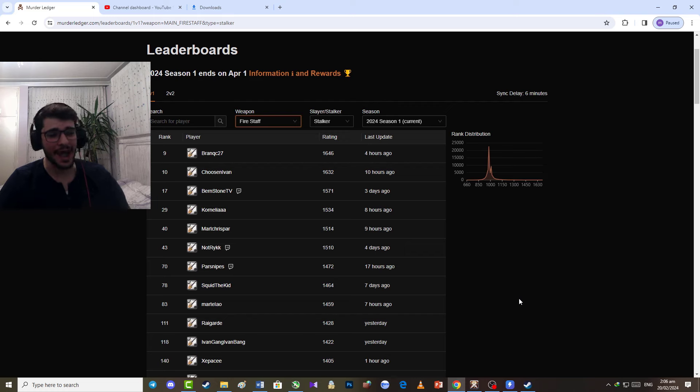Now let's talk about one of the greatest weapons of all time across recent patches — it's been on top for about a year. It's the one-handed Fire Staff. In the top 100 of the Stalker Corrupted Dungeon, ranks 9, 10, 17, 29, 40, 43, 70, 78, and 83 are all playing with Fire Staff. It's a great weapon.